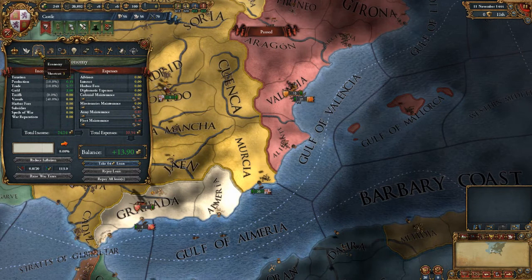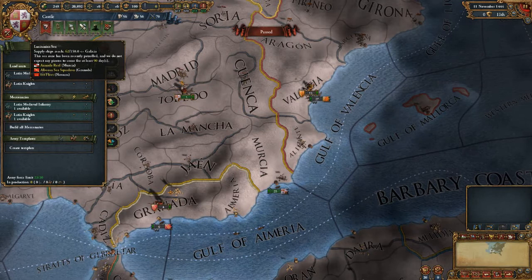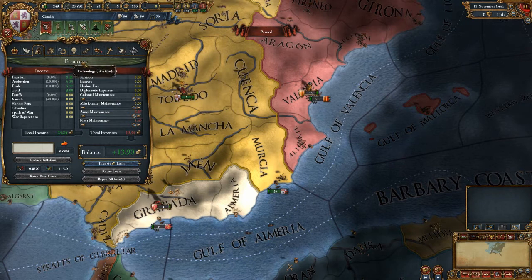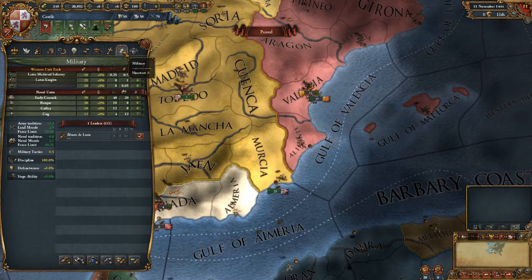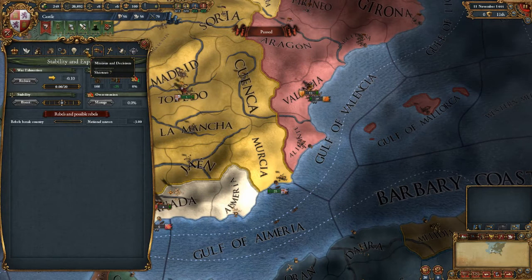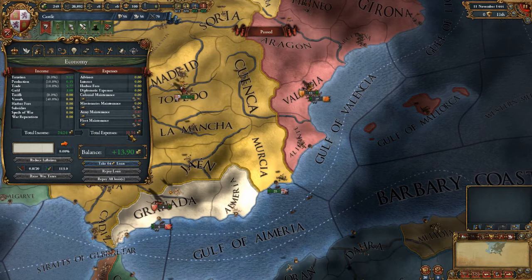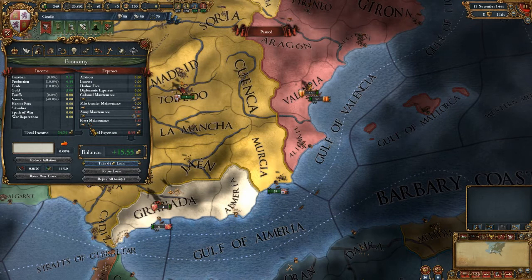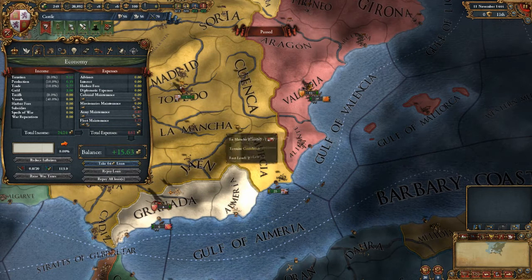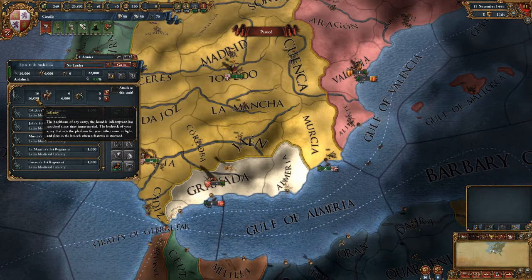I'm trying to set my military maintenance - and here it is, staring right at me. Fleet maintenance - I want to drop that quite a bit since we're not going to be using our navy for anything. Let's take it all the way to the left, that'll save us a little gold. Okay, good.